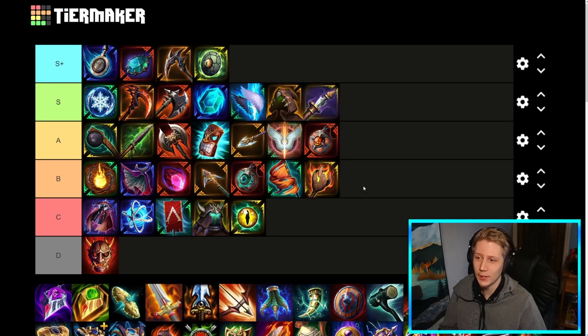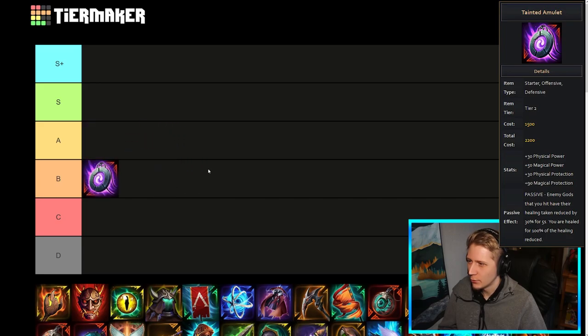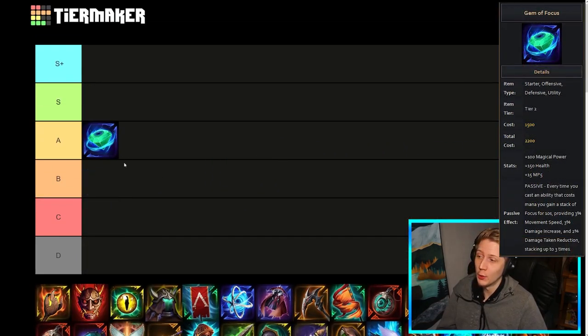That should be all the starter items — if you want to take a screenshot, I'll be removing all these now and then ranking the Tier 3 items. I also didn't rank Tainted Steel — the Tainted items are probably B-tier for Tainted Steel and A-tier for Tainted Breastplate. They're both quite situational — you need to have a team with healing, but if they do have healing these are pretty solid options for Solo laners. I wouldn't really build these anywhere else. And Gem of Focus is also really good — I'd probably put it in A-tier. It's a little bit situational on who you build it on, because on a lot of mid lane mages you just want Archmage's Gem as it's generally a better option to have more burst, but this is really good on Solo laners that have easy ways to proc it and want damage mitigation and movement speed utility stats. Even on Solo Midlaners it can be good, but Archmage's Gem is generally preferred.